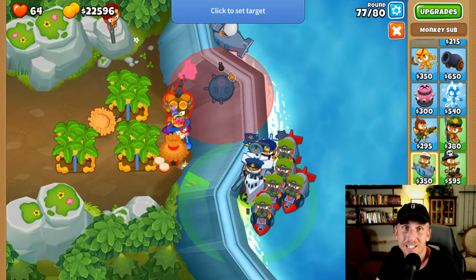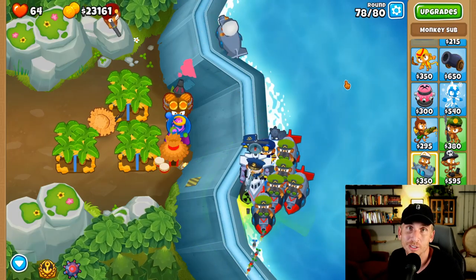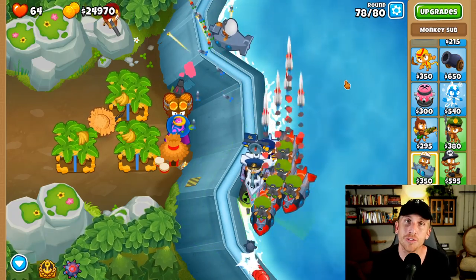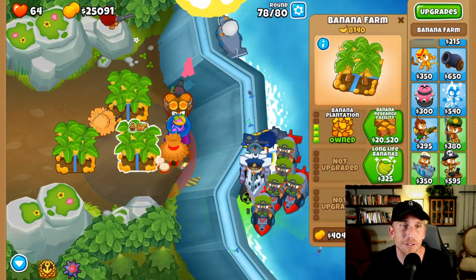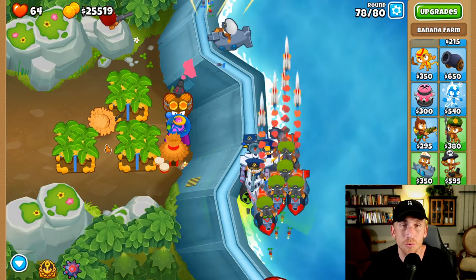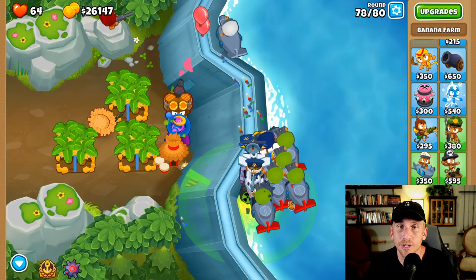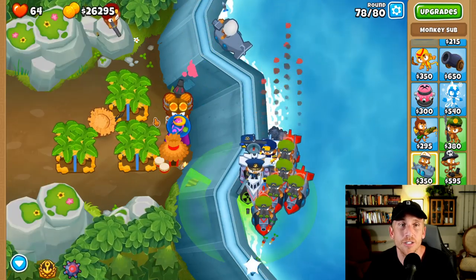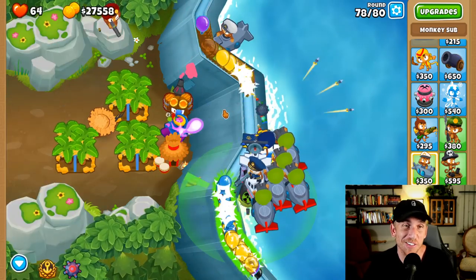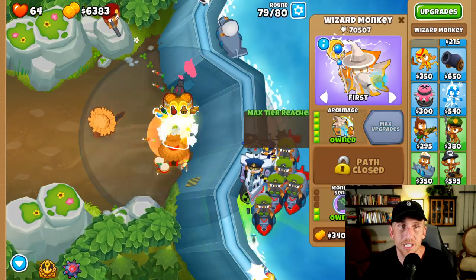This thing right here on round 80 kills it, which is really cool. You can also get a first strike capability — there's just so many options. Hard is not that hard if you prep, right? But what's crazy is you think, 'Oh, then chimps shouldn't be that bad,' but you don't have tons of money flowing in like with these farms — this one's made eight, this one's made ten, and this one's made ten, and we get to sell them. So we've made a ton of money with these guys. I'm going to get the arc mage just because I love him and he's cool.